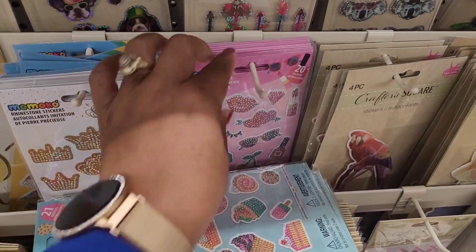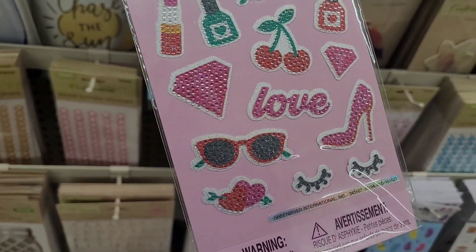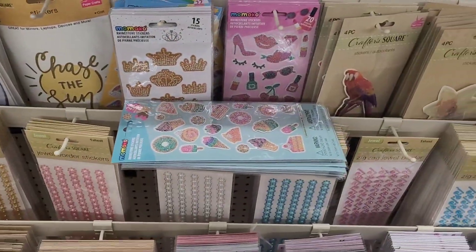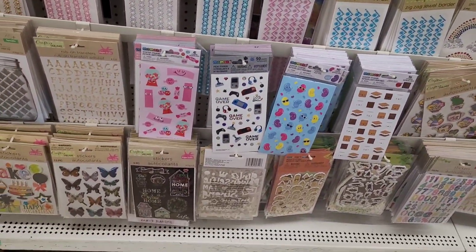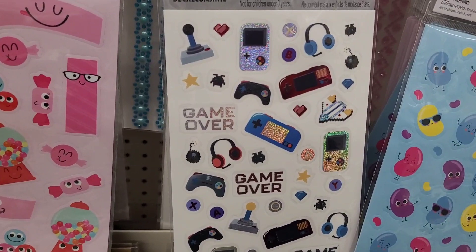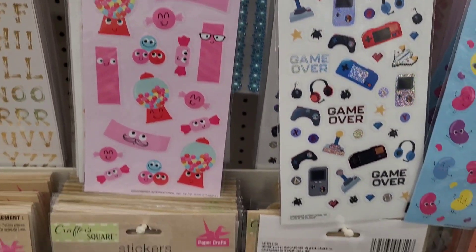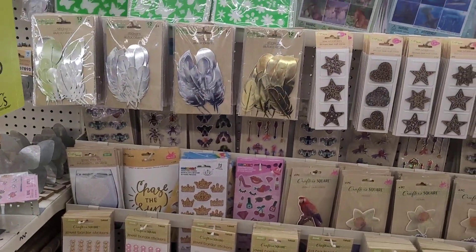Look at this - those are pretty too. You got your high heels, sunglasses, nail polish, look at the little eyelashes - those are real cute, y'all have to get those too. Yes, those are nice. Then you have your jewel borders. Oh look at these down here, they're geared toward little electronics and gaming devices. And then these are like little jelly beans over here. Look at those, they have a ton of new ones in your Dollar Tree.